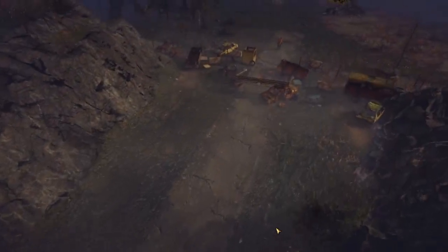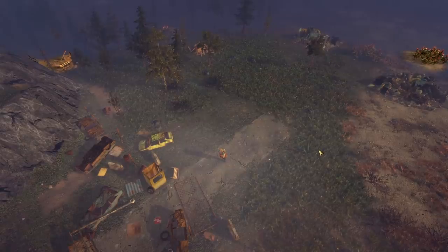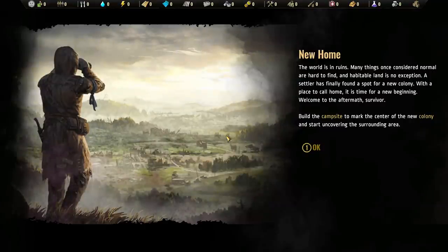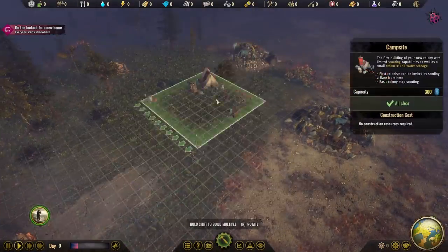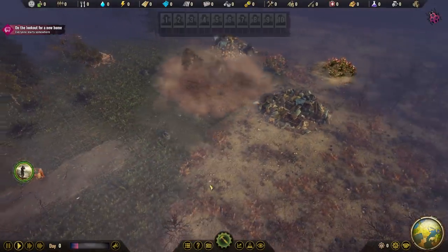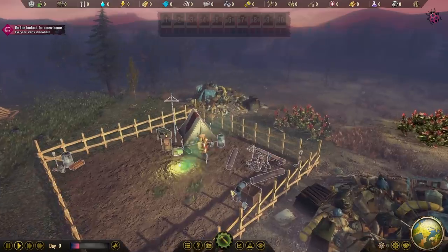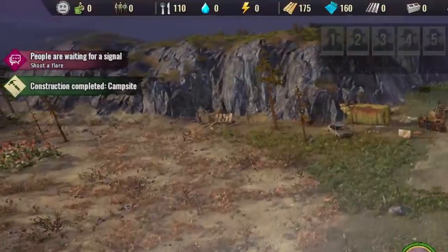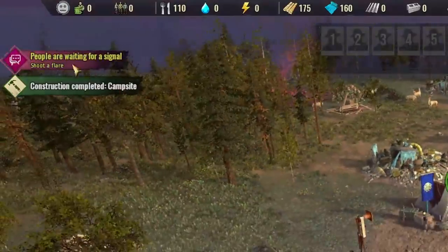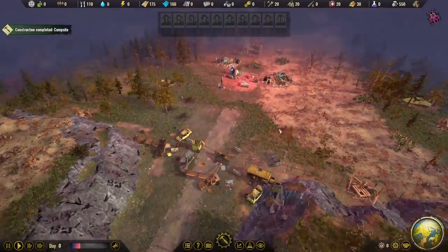Here we go. We have a torn down gate with our leader sitting right at the front, a whole heap of trash and berries to exploit. Build a campsite to mark the center of the new colony and start uncovering the surrounding area. Let's slap that in right here in the middle of the trash piles. The campsite has been constructed. Now the people are waiting for a signal flare — let's shoot that into space and welcome the colonists to our trash heap.